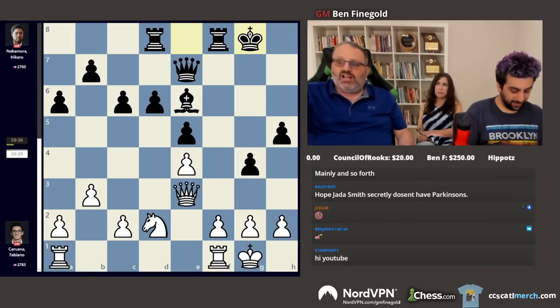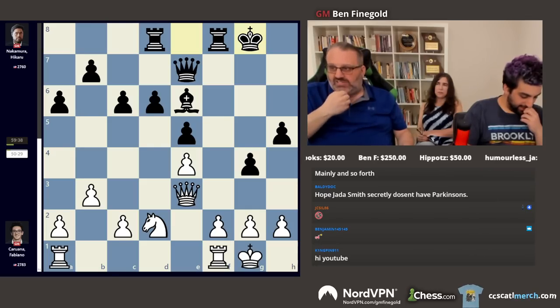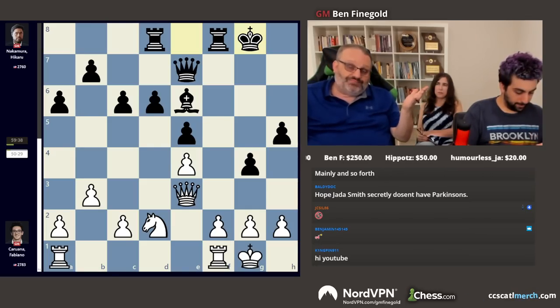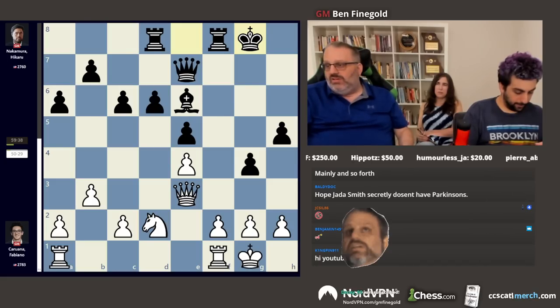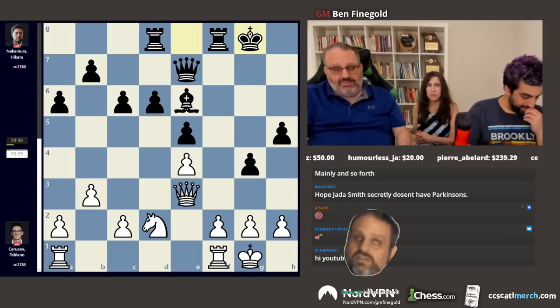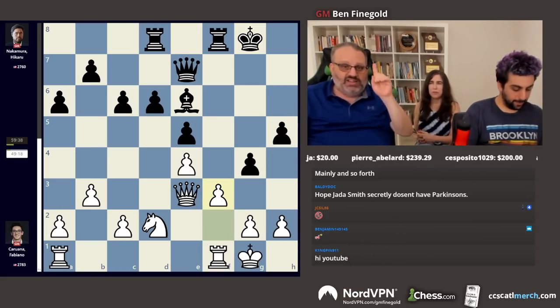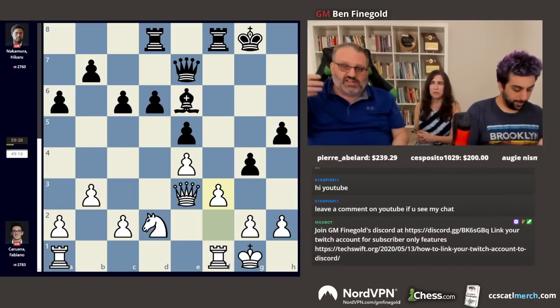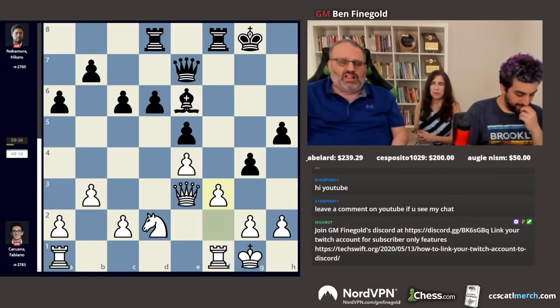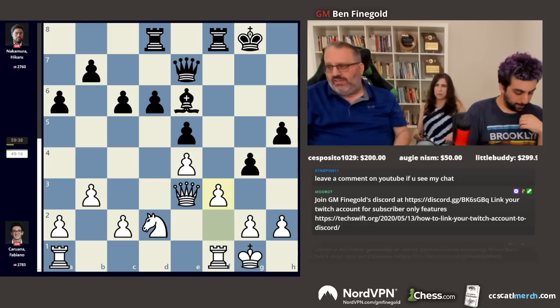He castled kingside. Obviously the king is wide open there, since he moved all of his pawns on the kingside. And in the end, that may have cost him. Now, I told you when black played f6 you knew the result of the game — but I tricked you, because now white played f3. Never play f3. However, the engine says f3 is the best move, probably because black played f6. So the universe was out of whack.